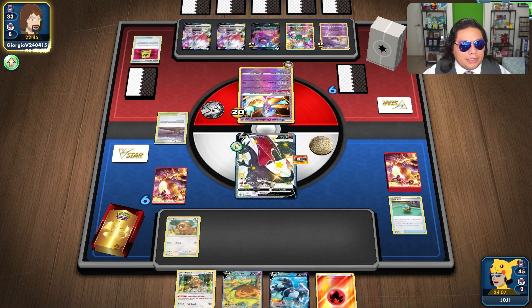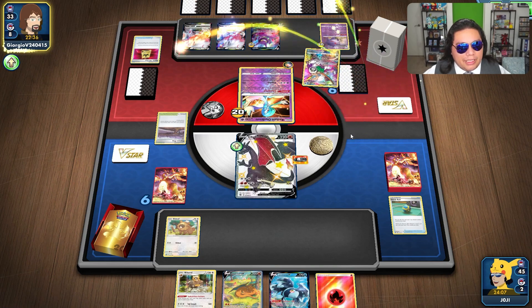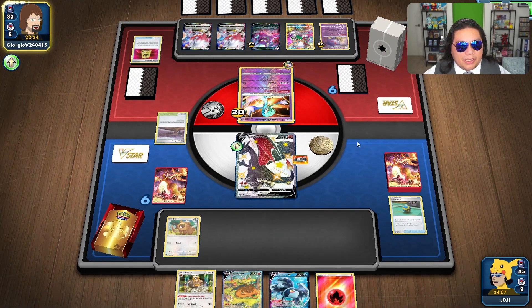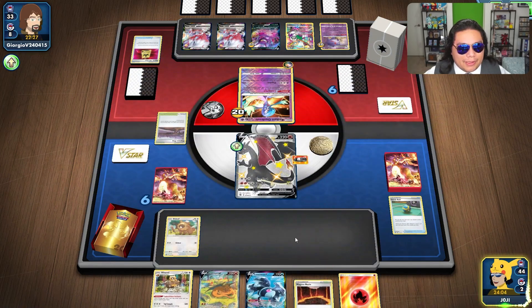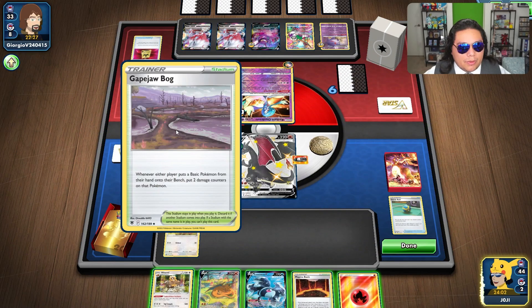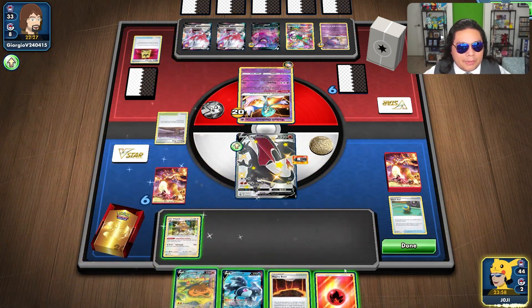It is two Hisuian Zoroarks, so we are going to be at a little bit of an advantage, especially if we play our Heat Energy right. Maybe instead of using the VSTAR, try and use the VMAX — might be a bit helpful here. I think they want that Cape of Toughness there.